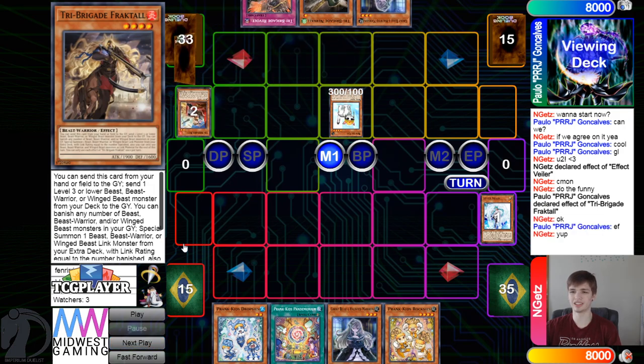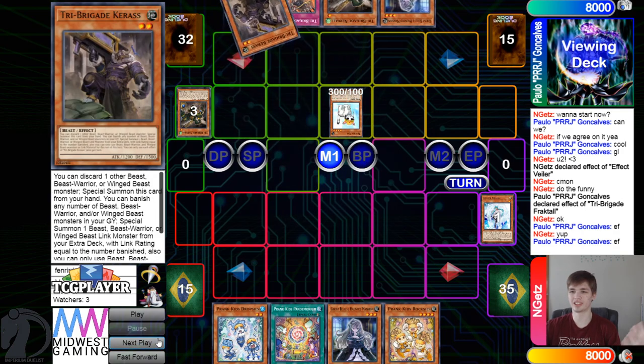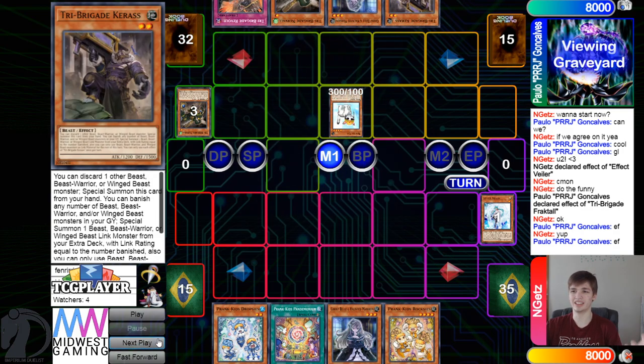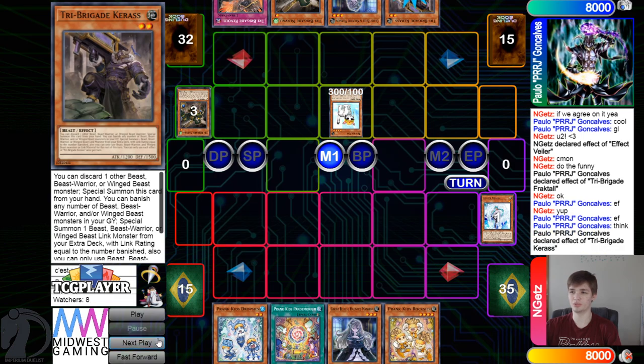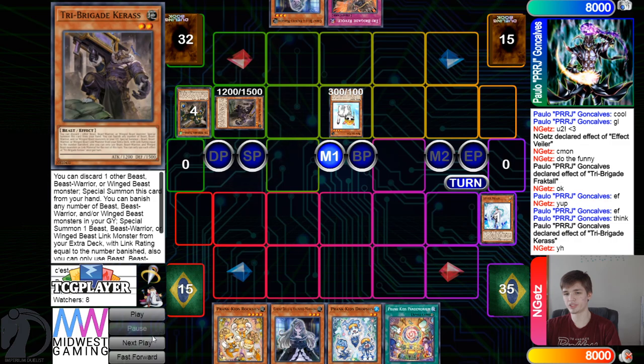Fractal effect: go dump Kit, Kit dumps Nervo, Nervo effect adds Karaz. Then they activate Karaz, get rid of Nervo, and summon that out.